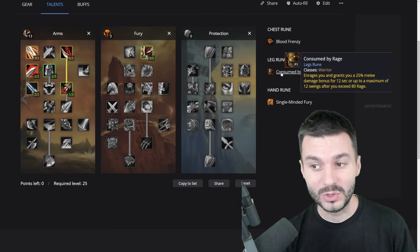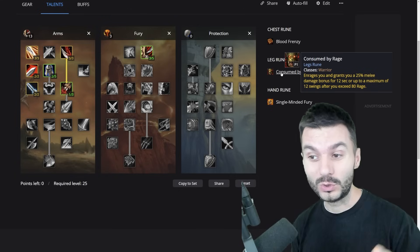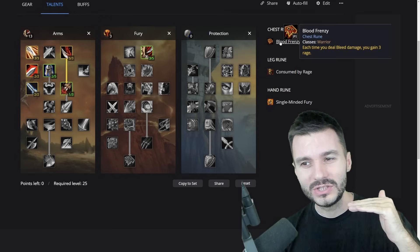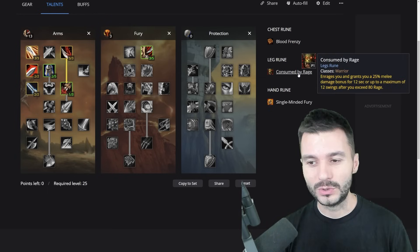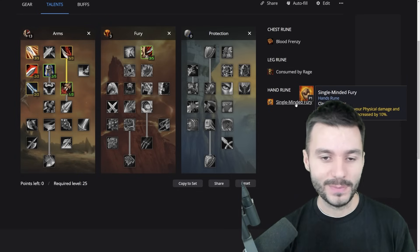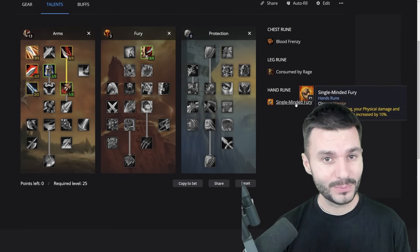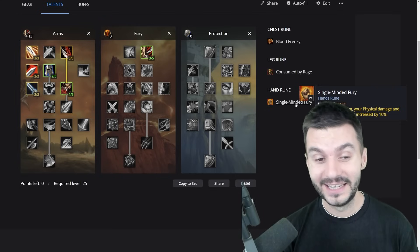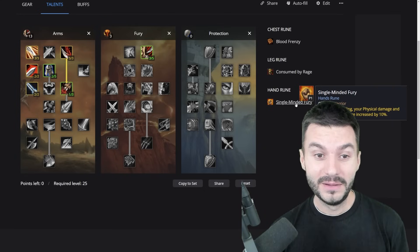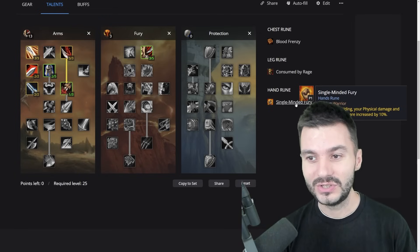The second rune we have is the Leg Rune: Consumed by Rage, which enrages you and grants a 25% melee damage bonus for 12 seconds, up to a maximum of 12 swings after you exceed 80 rage. As you can see, Blood Frenzy and Consumed by Rage have some synergy. The last rune is: while dual wielding, your physical damage and movement speed are increased by 10%. So not only do you have extra movement speed, but 10% extra damage as well. The only problem I see with this spec is that we're going to lack a lot of Hit. Dual wielding at this level is going to be tricky especially since the mobs from BFD are kind of above our level. But I think this is going to be the DPS spec — it has the best synergy and makes the most sense.